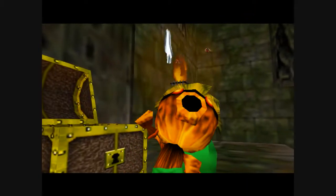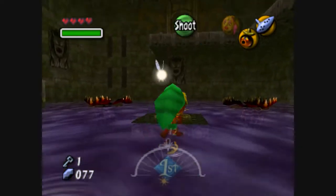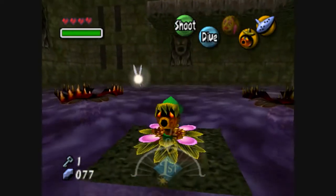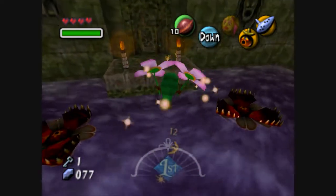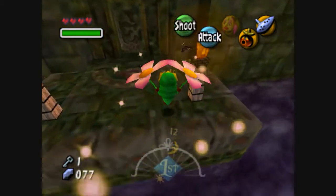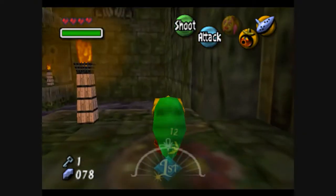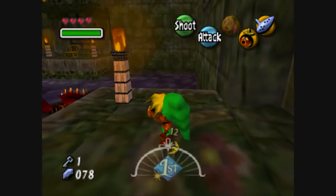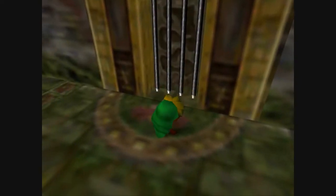Maybe not. Ooh, look at that — it's a small key! This game uses small keys in its dungeons. Oh, that was a perfect landing position. There are stray fairies in this room, but we can't get them until a little bit later.